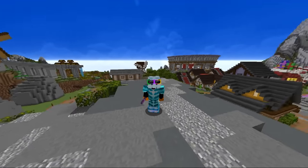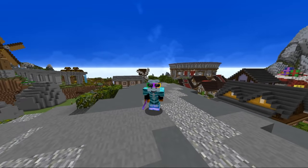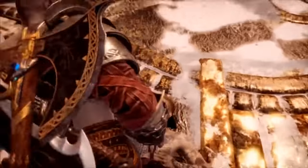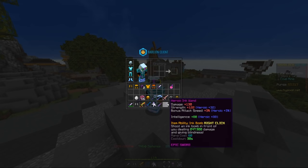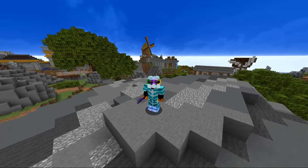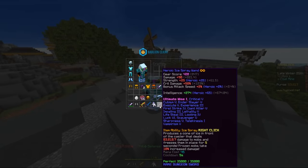If I had to compare this weapon to anything, imagine if the Ink Wand, an Aspect of the Dragons, and a slowness potion had a child. The Ink Wand does 247,000 damage, which is a lot, but it has that 30-second cooldown. The Ice Spray Wand still deals 83,000 damage instantly but has a 5-second cooldown and a 45-50 mana cost. With Ultimate Wise it's even lower, but you don't even need Ultimate Wise — 50 mana is nothing. You'll regen that even with the huge mana regen nerf, so you can run this without spending all the money on Ultimate Wise.